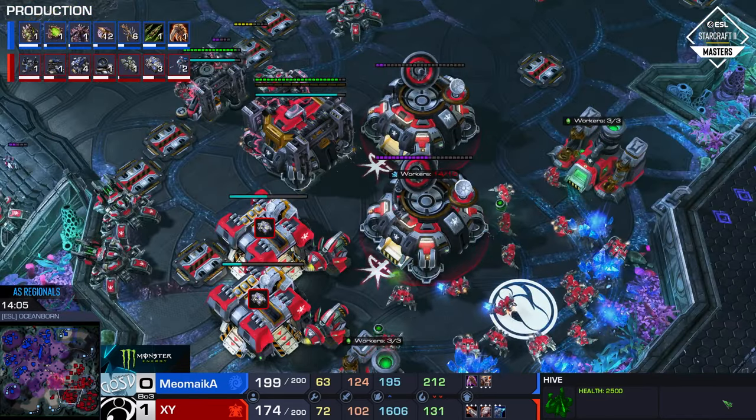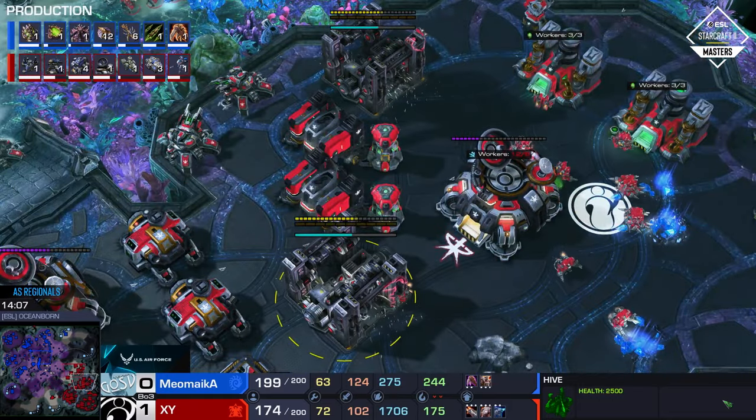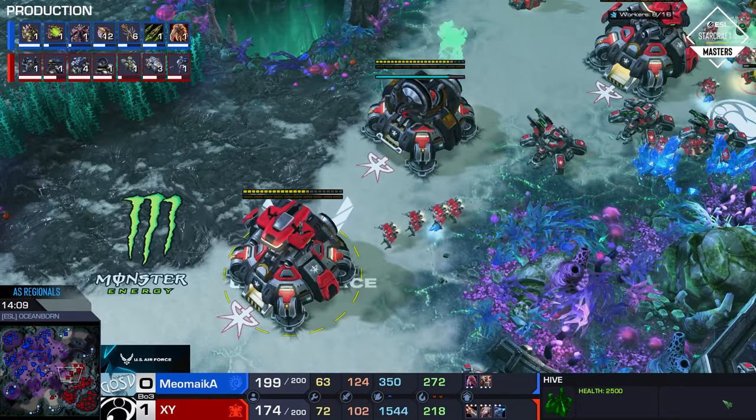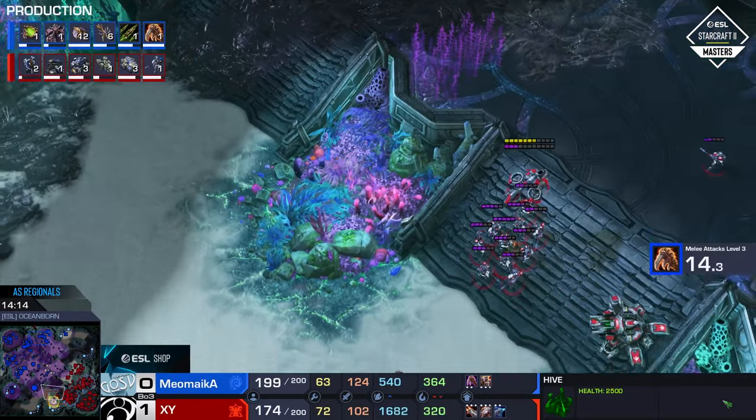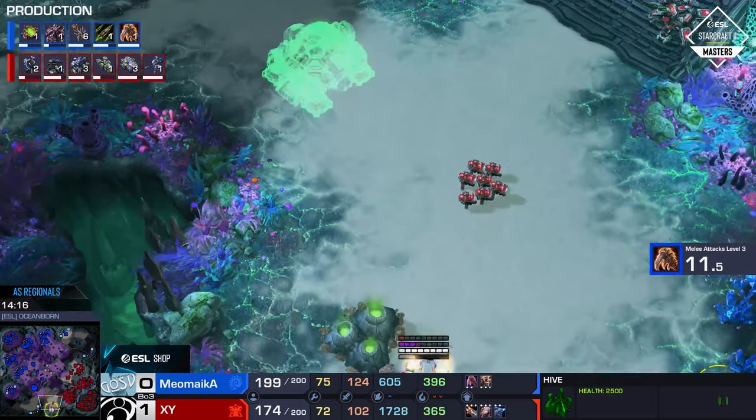I'm actually not sure whose position I like more given the game state. He's pushing in once again — Meomica going through all of these choke points that the Command Centers are creating. The one tool here that's missing for XY is the Liberator, right? So we don't have a lot of Ghosts. Instead, we have a lot of Siege Tanks and no Liberators whatsoever. Most of the time, the Terran late game in the current meta would involve both Ghosts and Liberators at this stage in the game, but I don't think we even have a Fusion Core. We're still sitting on just a single Starport, so that's making this game very tricky.